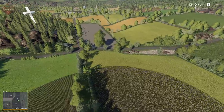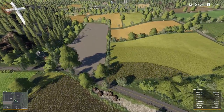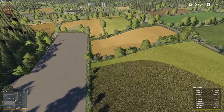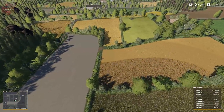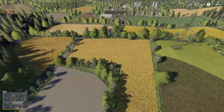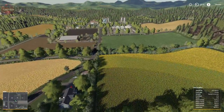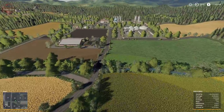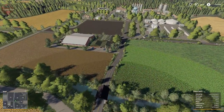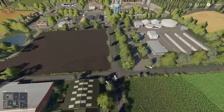Here is that placeable area I mentioned when we looked at the PDA — it also includes four fields. It's a really nice secondary farm, maybe for a small multiplayer server or somebody that wanted to start off there. There's also a really big animal buy point complex right there, kind of across the street from the BGA.